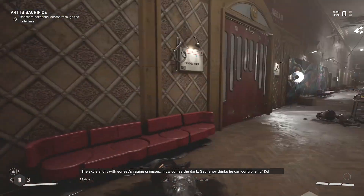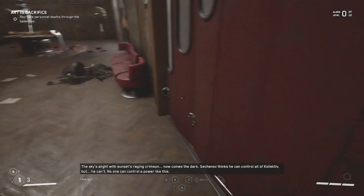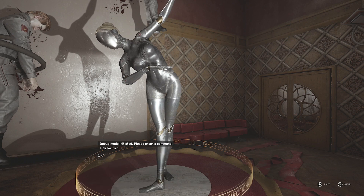What's up guys, this is Alex bringing you Artist Sacrifice in Atomic Heart. So for this, not an achievement, but to get through this door, you have to line up these mannequins to match the blood splatters.